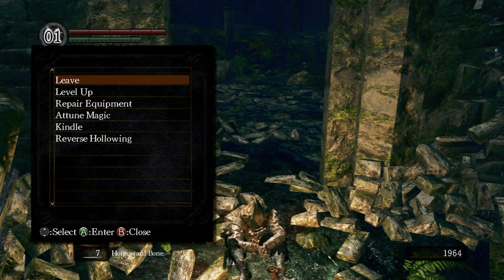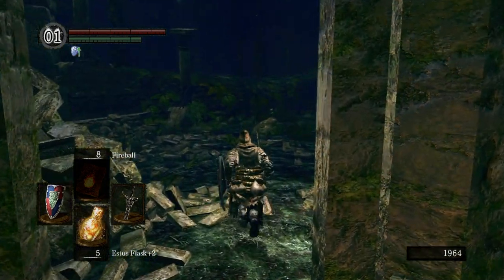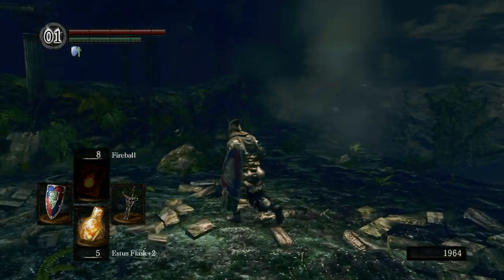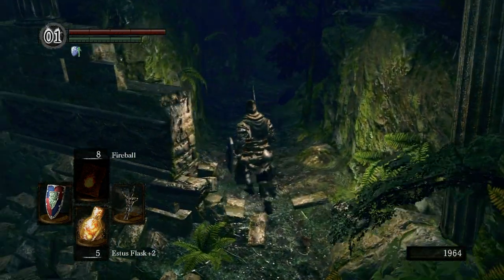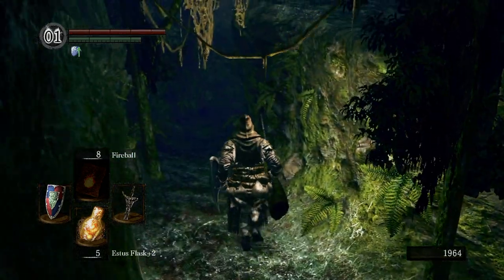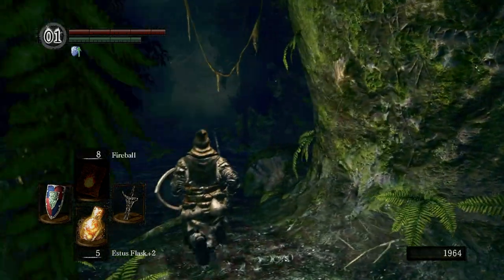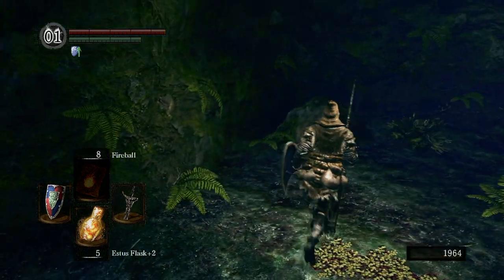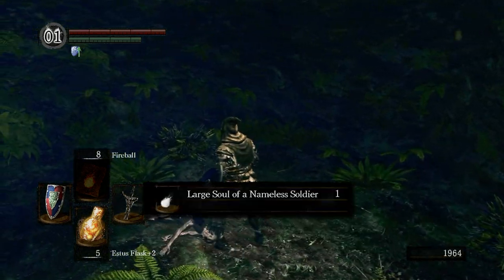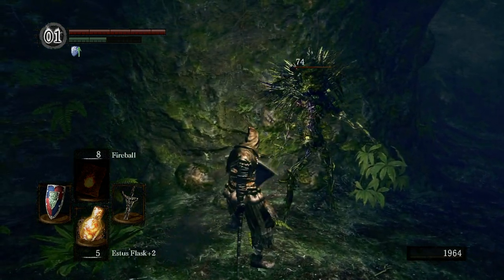Alright, so this is part 3 of the Dark Souls tutorial. In the last video I killed the Moonlight Butterfly. To start this video off, I'm just going to be finishing up this area. So we're just gonna get this item right here. There will be enemies that pop up as we grab it, but they're not too difficult.